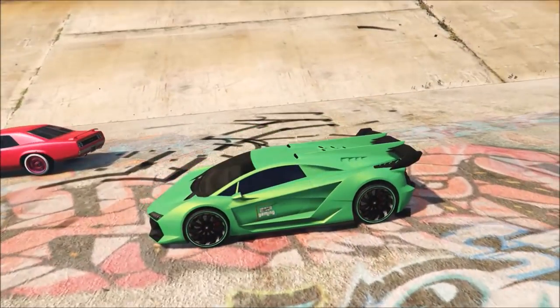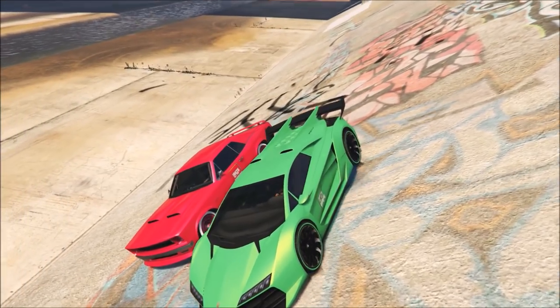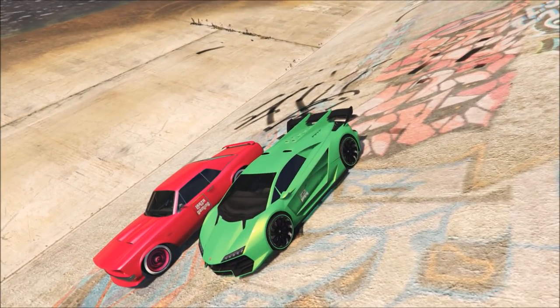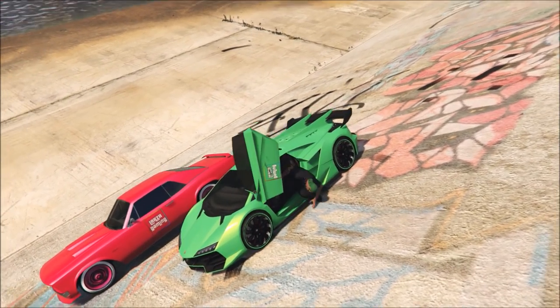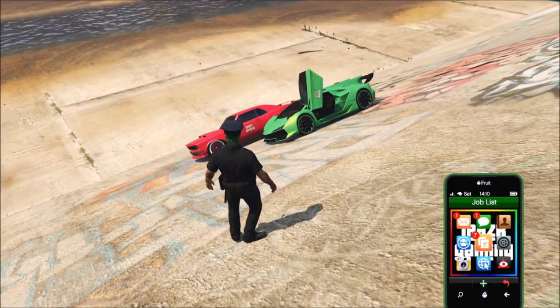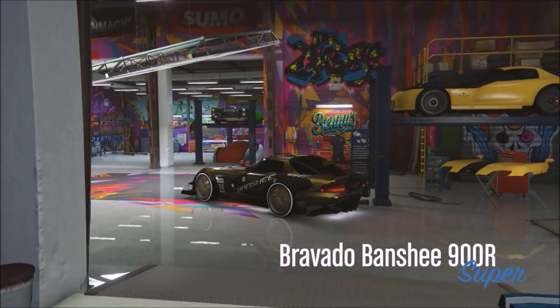If you saw my previous paint jobs video, I asked what color mixes you'd like to see in the future, and a lot of you said green. I think this is a pretty popular color in GTA 5 among crews, and I've personally been waiting for a good green to come along. I'm going to do this on a Banshee to show you it looks sick on both the Zentorno and the Banshee — a crew member also did it on a Sand King, which looks extremely nice.